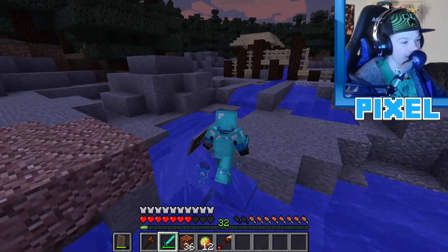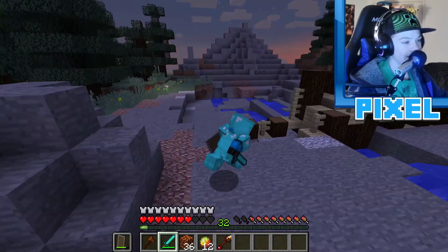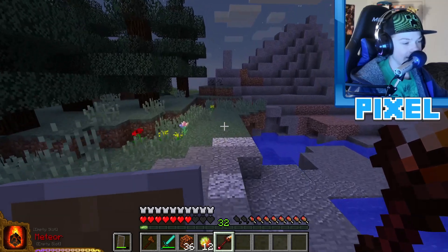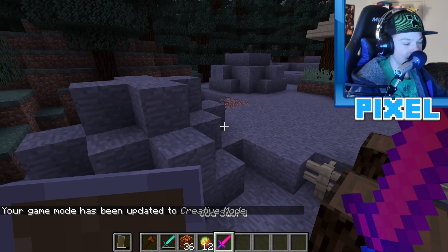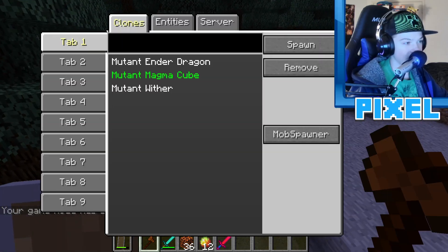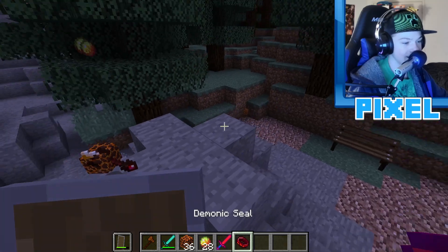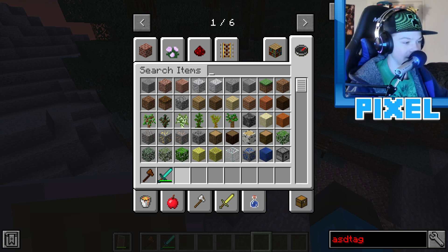Getting it into water makes the fight trivial, though bringing a magma cube to the overworld and dunking it in water is no easy task. Trying to find its rare third drop by spawning more — eventually it drops a rare item: a Demonic Seal, which lets you cast spells when out of mana using hunger instead.